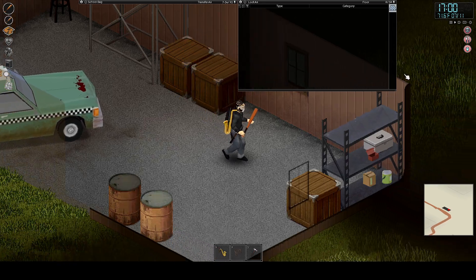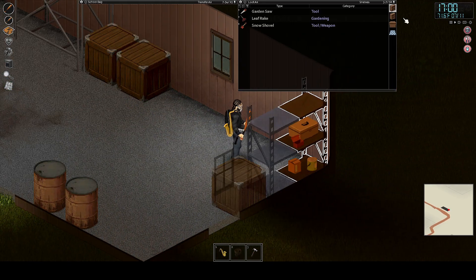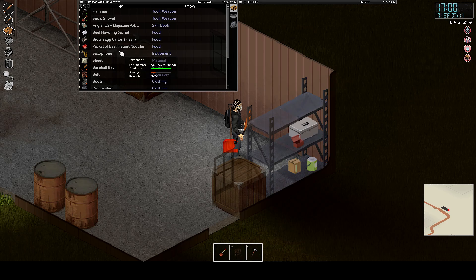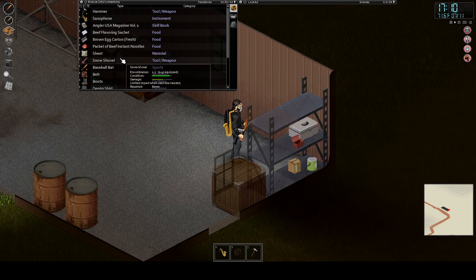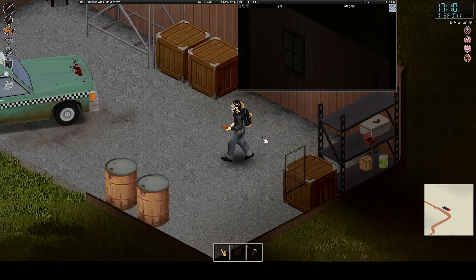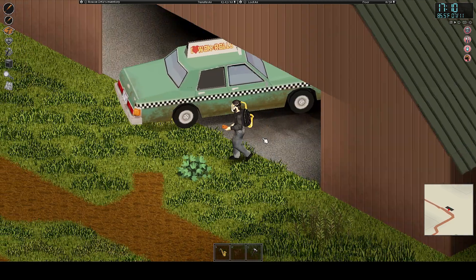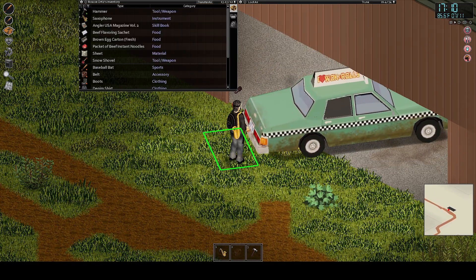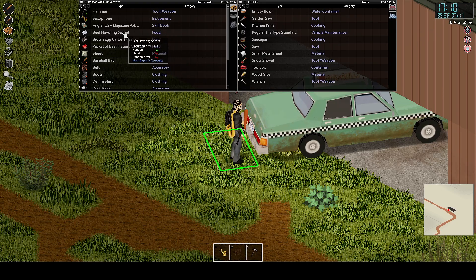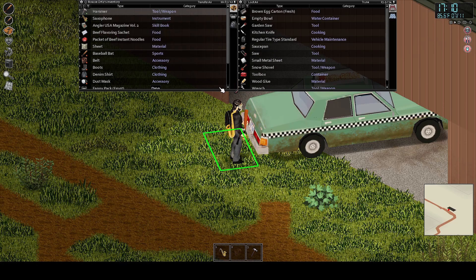This is our little apocalyptic setup. Oh perfect — let's attach that to our back. Oh — never mind, I think the saxophone looks better. We always need a garden, so okay. Let's just put this in the back just in case. Let's add some eggs.